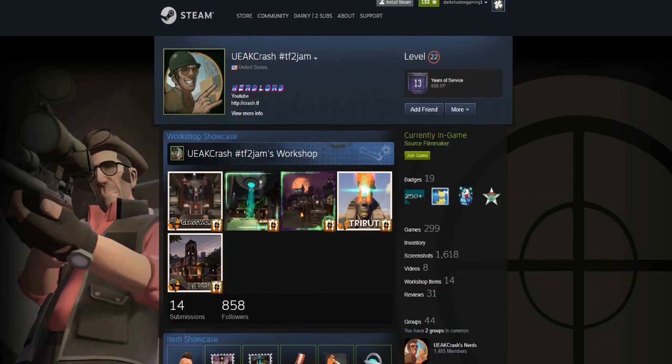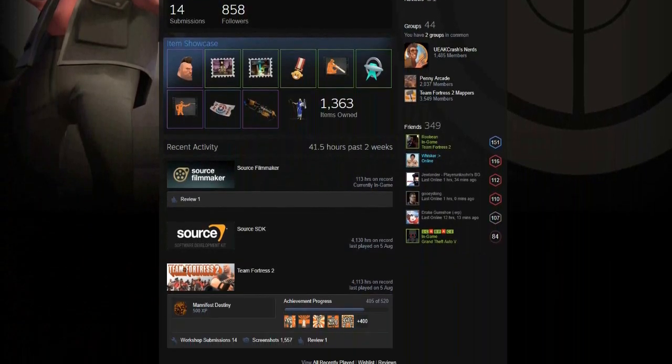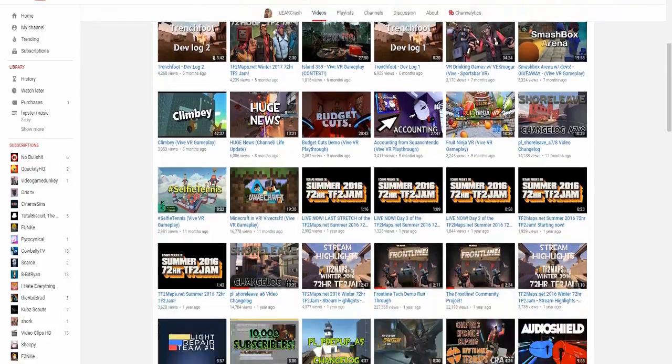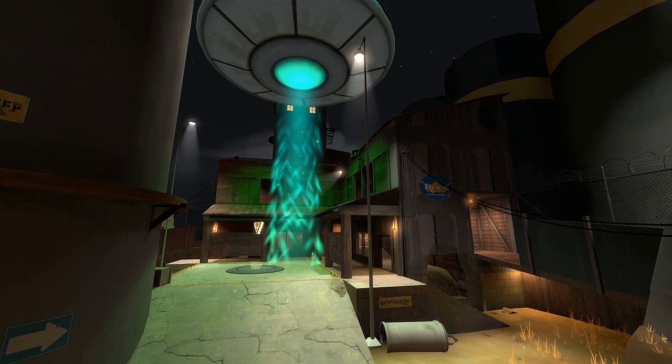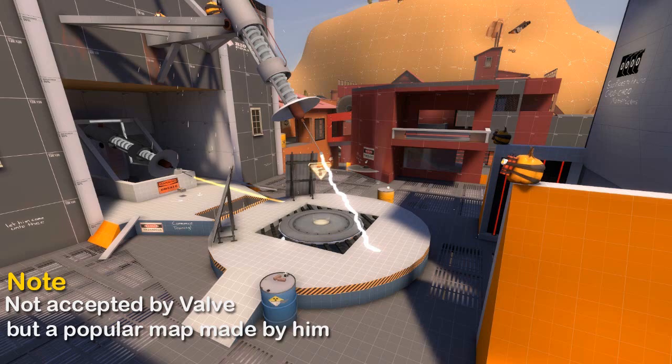They even have an SFM thing. Now Crash is one of the mappers of Frontline and he's doing some pretty good work. He also has a YouTube channel where he kind of shows all of his stuff. Remember this map? Well, Crash made it. He pretty much made a bunch of maps and Valve keeps accepting them, for good reason — he's really good at his work.